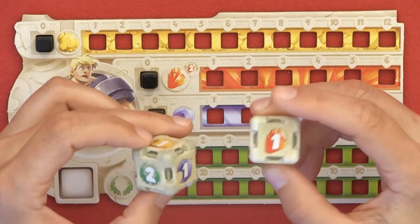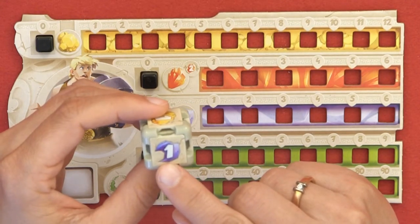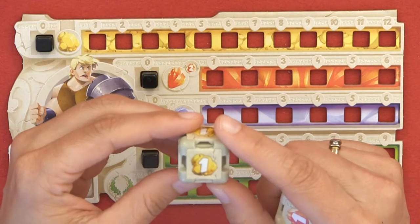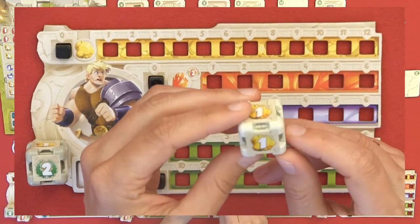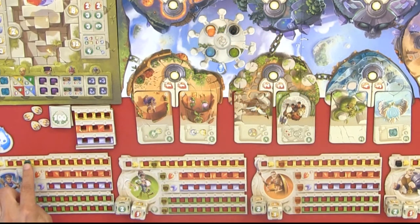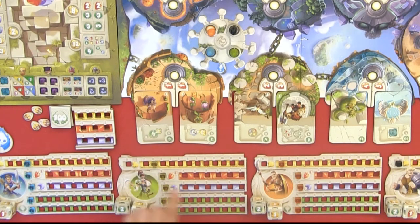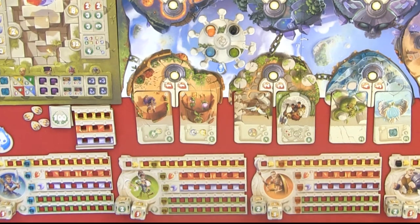Each player will get two dice: one darker die with two victory points and one with the value one in blue, and then four gold coins with the value of one. On the other die, we have a red value one and five gold with a value of one. The youngest player gets the start player marker and starts with three gold. The second player starts with two gold, the third with one gold, and the fourth with zero gold. For two players, the start player starts with three gold and the second player with two.